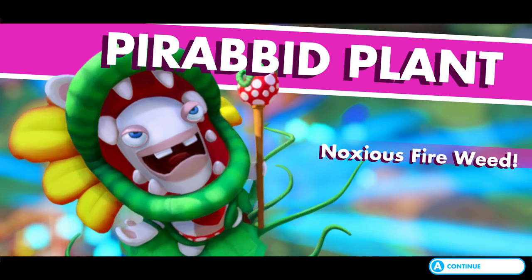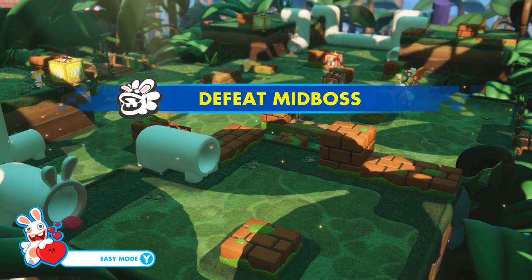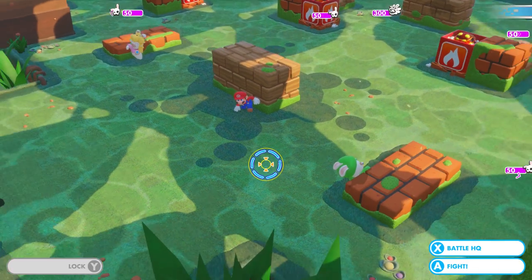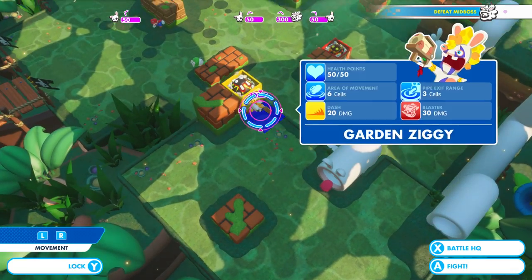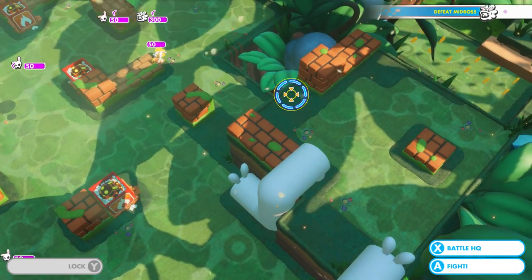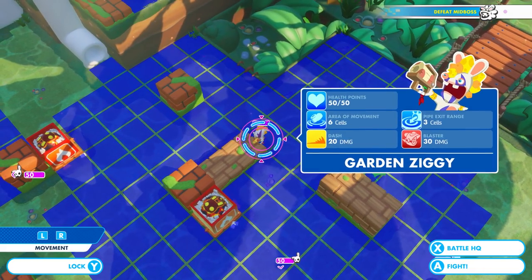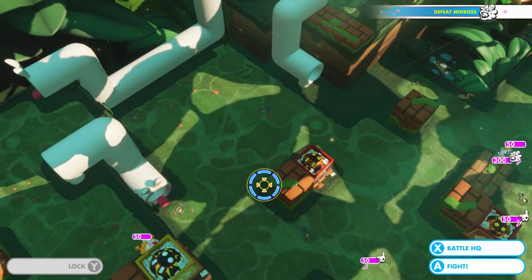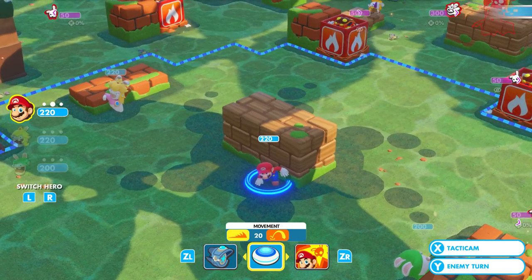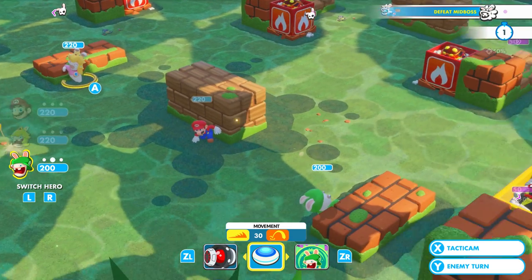First boss fight, ladies and gents — it's the Pirabit Plant! The Nauseous Fireweed. Oh my goodness. So this is our first mini-boss — it's not a boss, but it is a mini-boss. So let's see what we're working with. We have one enemy up here — the Garden Ziggy, should be very easy to defeat because they only have 50 HP. Then we have one enemy here — wow, 300 HP, that's crazy. Then 50. Nobody up there. And there's another enemy up here — wow. We're definitely not in a great position.